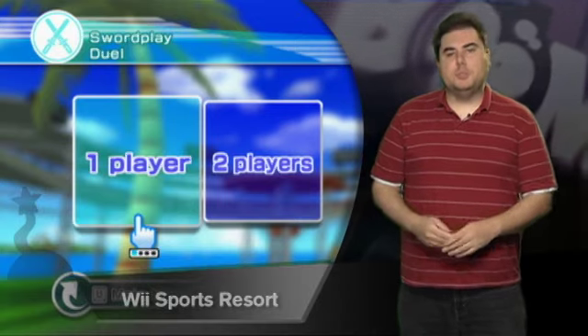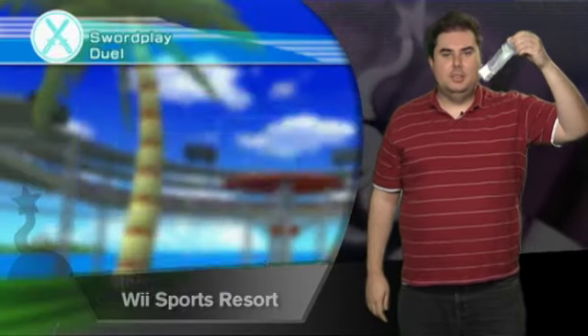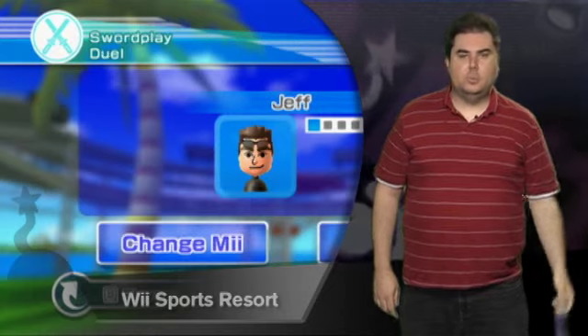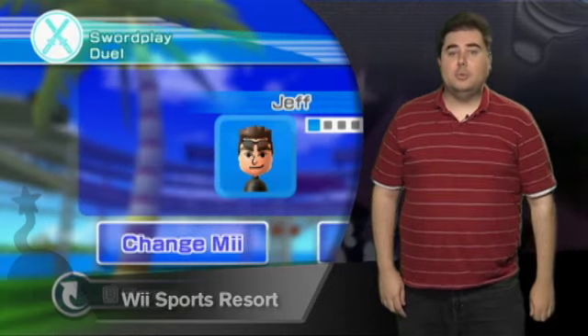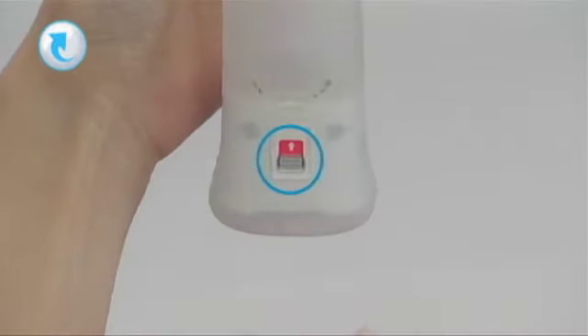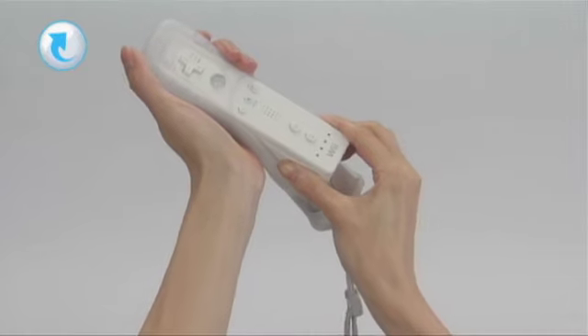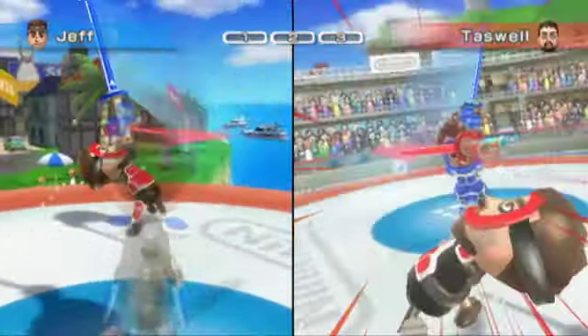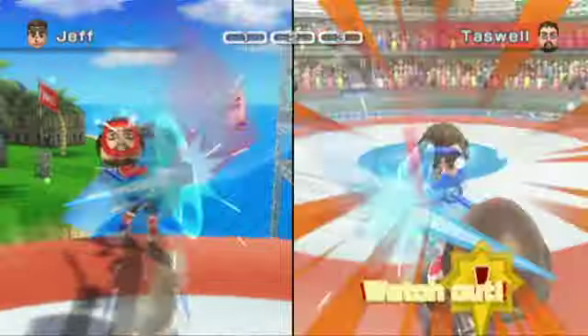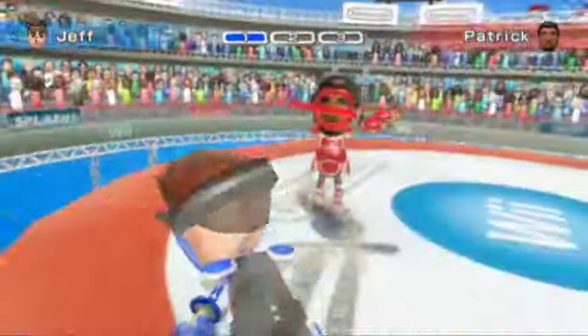Wii Sports Resort is also the big showcase for the Wii Motion Plus — a tiny white brick attached to a Wii remote. It makes good on all the promises that the Wii originally made back in 2006 by increasing the sensitivity of the motion sensing. Rather than the big dopey broad strokes you've seen previously, the Motion Plus allows for something that more closely mirrors your real-world movements in-game. It's probably most noticeable in the sword fighting game, where you have to swing at multiple angles to get around your opponent's defense. The sword stuff ended up being my favorite game of the lot — it just feels right.